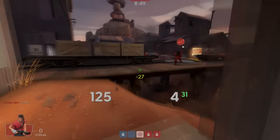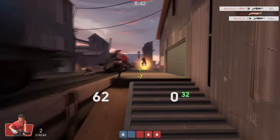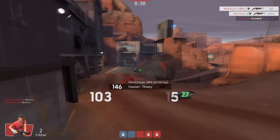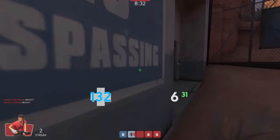Moving on, we shall now discuss the basic roles of each class and their respective loadouts. Each competitive format and league/tournament has a set of loadout rules known as Whitelists, which only allow certain items to be available for use because of balance issues. For now I will display the main loadouts together with some available unlocks. We'll start off with Highlander.